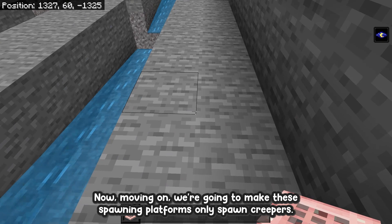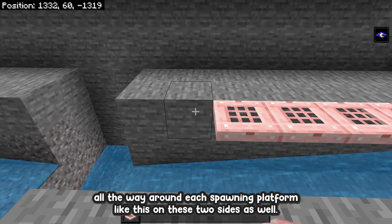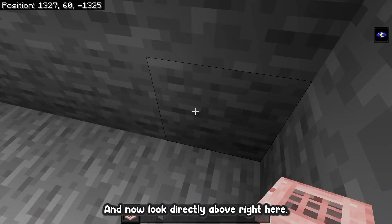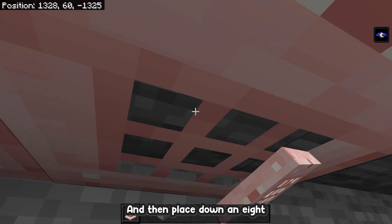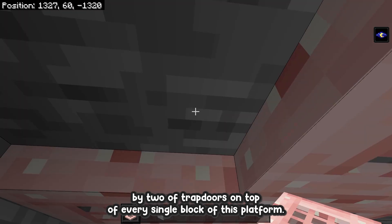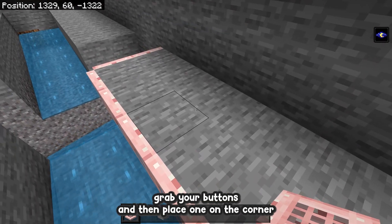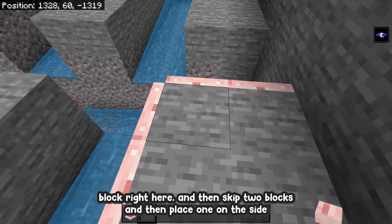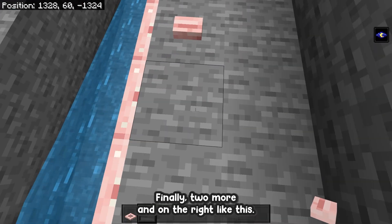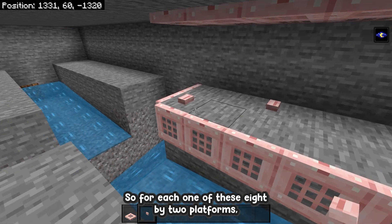Now we're going to make these spawning platforms only spawn creepers. To do that, place trapdoors all the way around each spawning platform on all sides, then close all the trapdoors. Look directly above and place down an 8 by 2 of trapdoors on top of every single block of this platform. Once you've placed all 16 trapdoors up there, grab your buttons and place one on the corner block, skip two blocks, place one on the side, then another two, one on the left, and two more on the right.